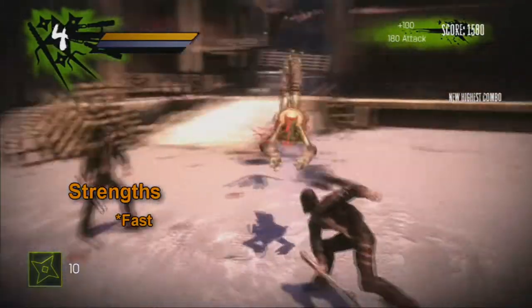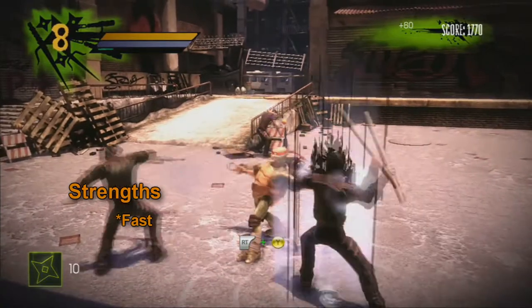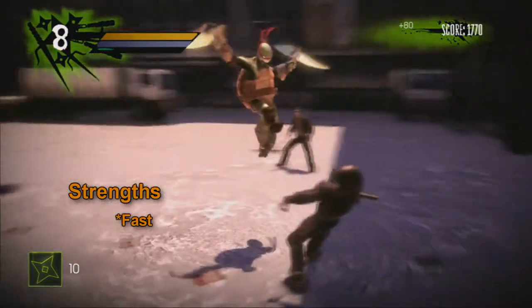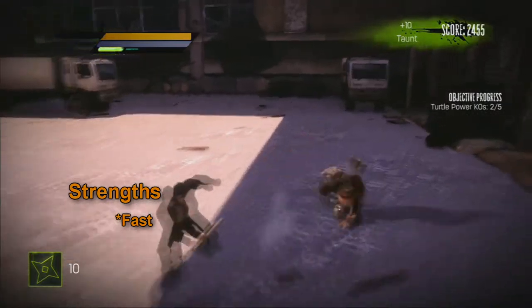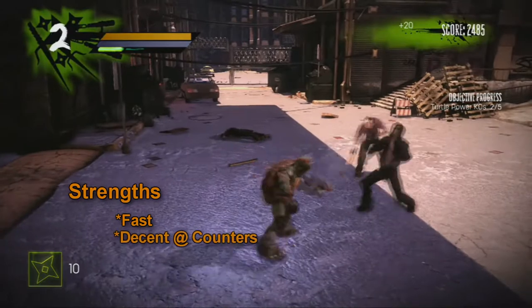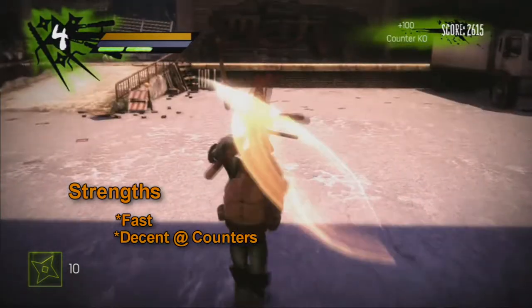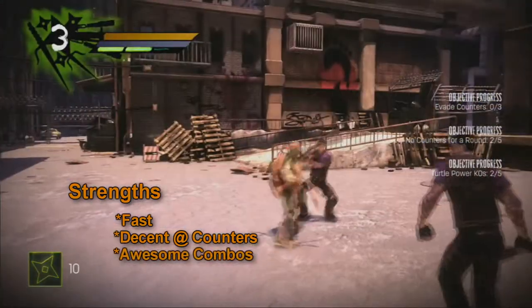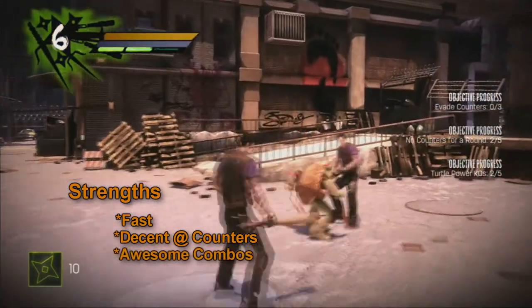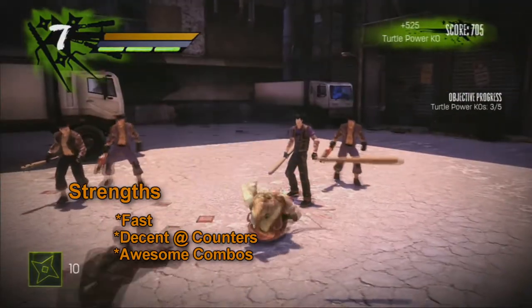Mikey's probably the fastest and quickest amongst the four brothers. His best way to use him is to avoid being attacked by evading. His counter does seem to be the most responsive out of all the other ones. He also has the quickest combo increase — he lands the most hits the quickest out of all four brothers and can chain them together really great.